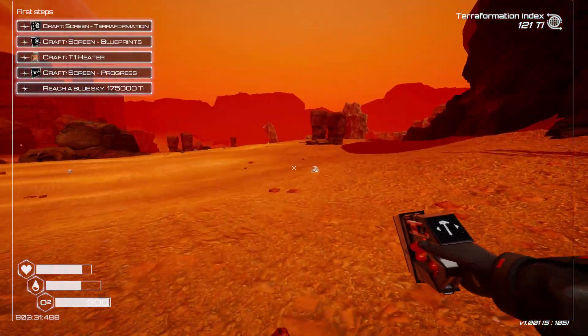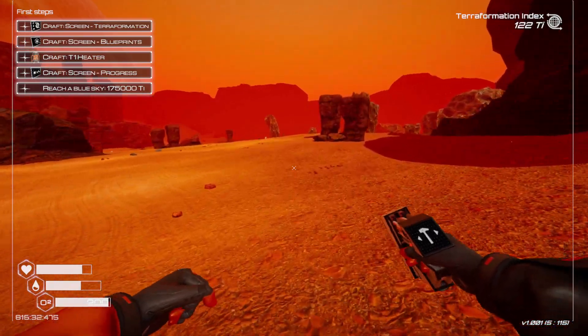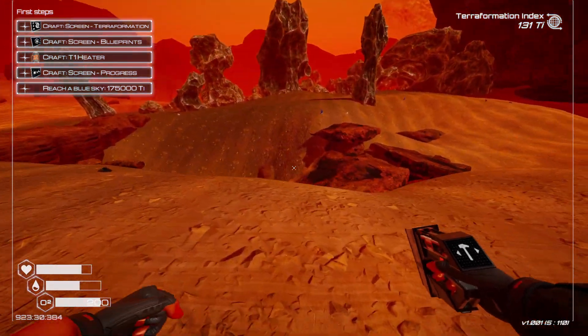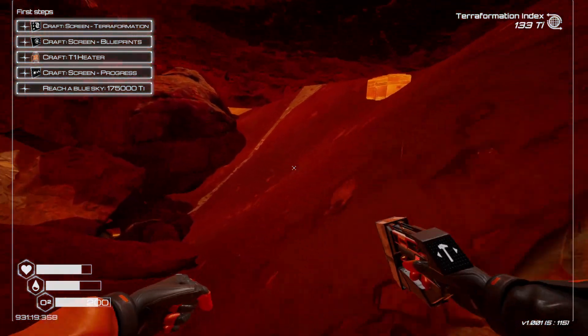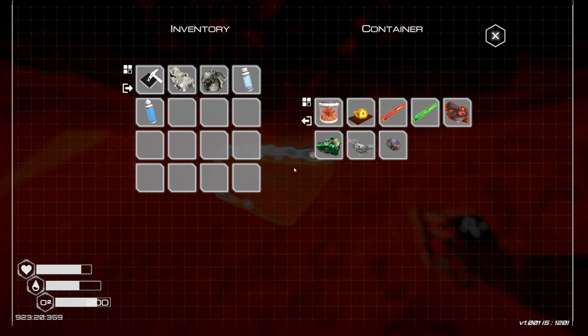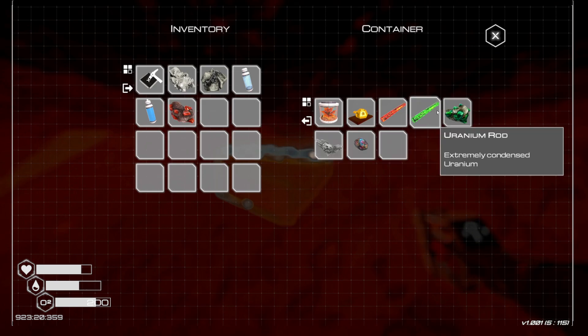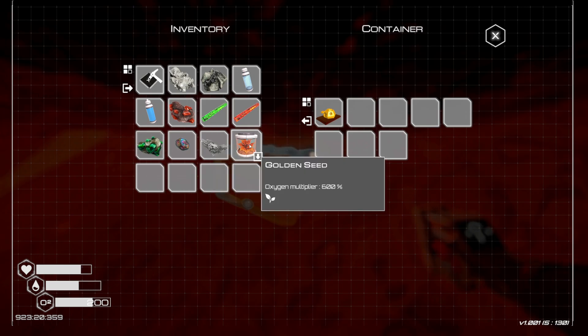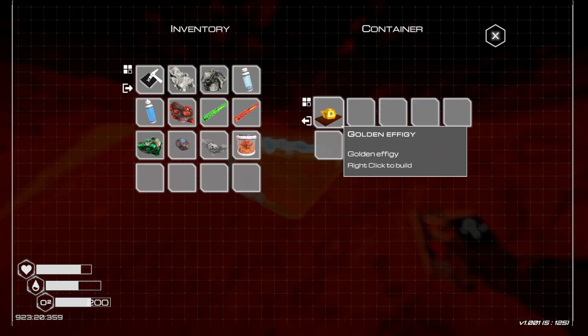The special box is right on the edge where you see these weird-looking rocks — kind of a bridge of rocks. Right underneath there is where the box is, and you get two very important items from it.